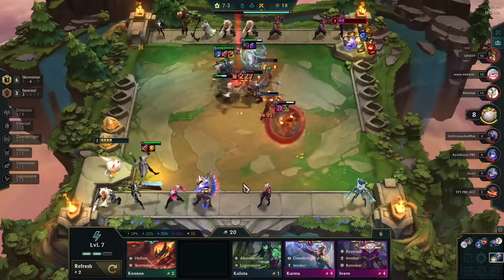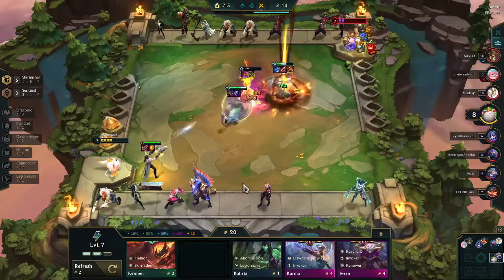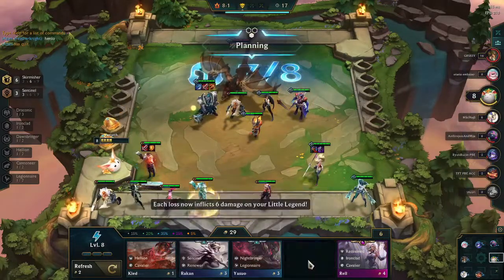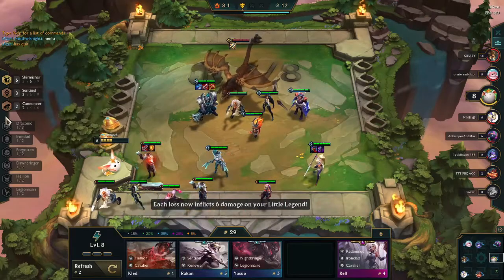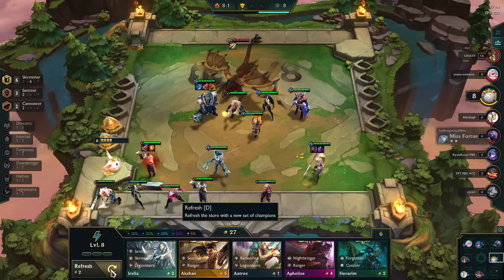So we now have six Skirmishers and three Sentinels, with Lucian in the back line doing a lot of damage — but of course it's Jax leading the damage charts. I pick up an additional Lucian, and now it's time to put out Miss Fortune so I can create the Cannoneer buff and see how that all works.